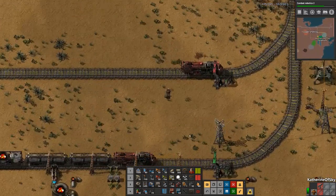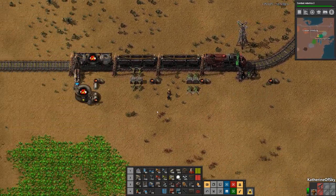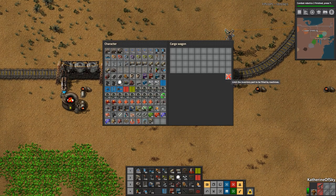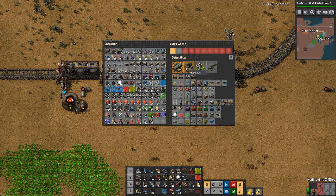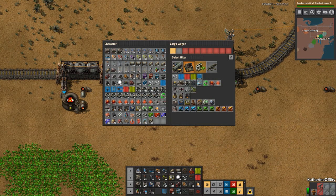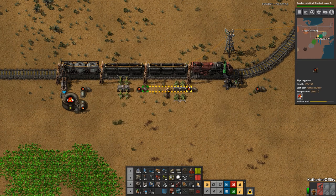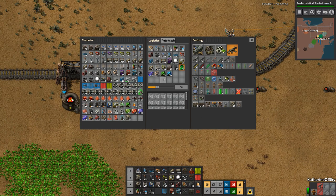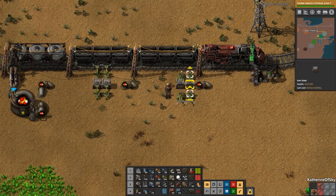Okay, we're going to stop the train on manual. Now what we want to do is place maybe like two sets of nuclear fuel in here. We really don't need more than that — even two is probably way overkill. I don't know what the stack size is. Stack size is 50, so we're only going to need one stack at a time.